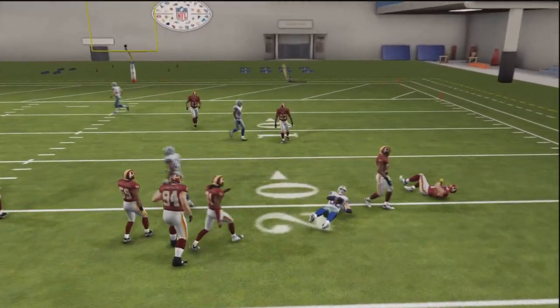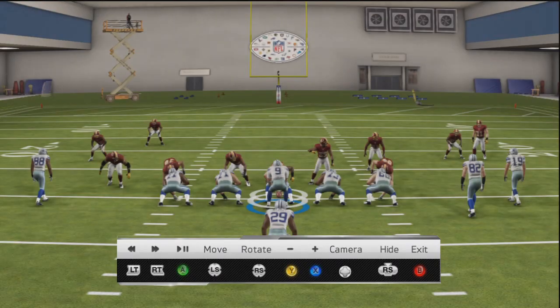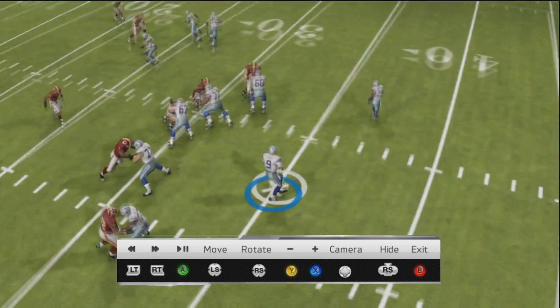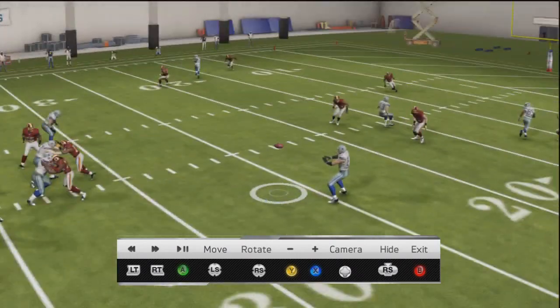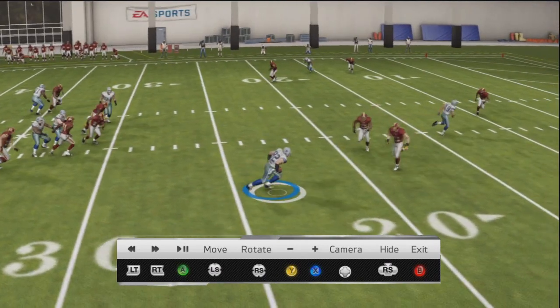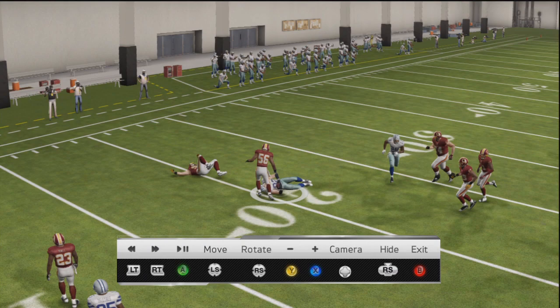Let's go into instant replay and look at that. I have no idea who's supposed to be guarding him — I think it's Ryan Kerrigan. You can see it's zone and he backs off way too far, zone's broken. Jason Witten, 10-yard gain, and it could go for more depending on your style.